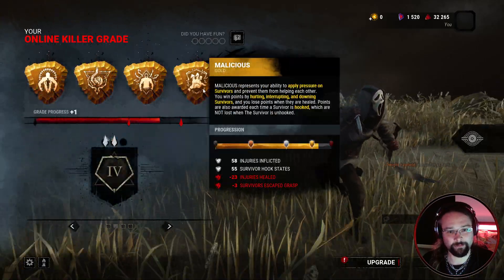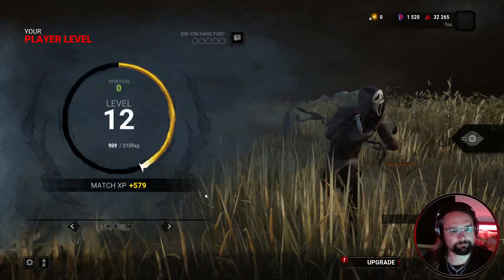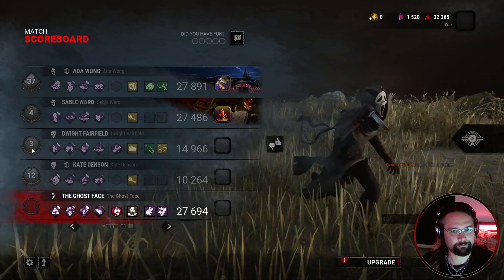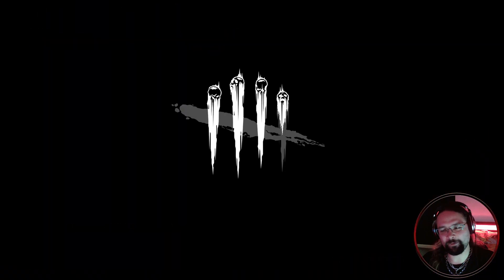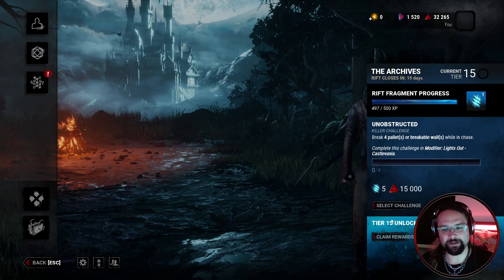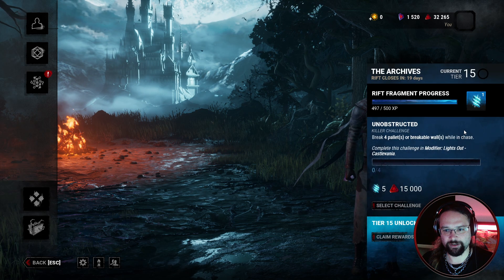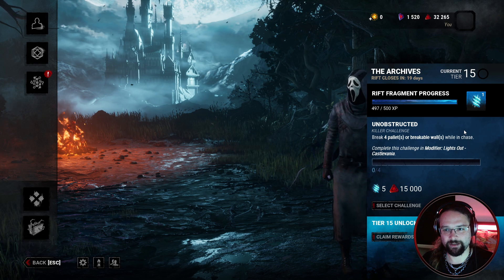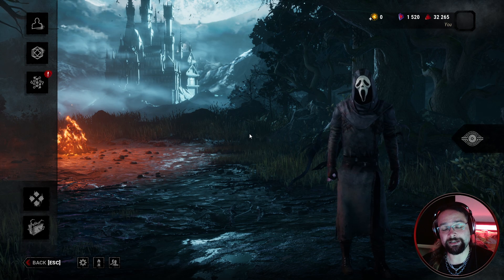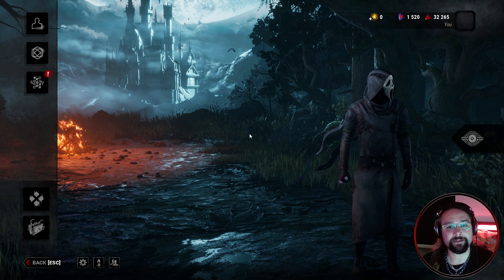Hey! I will take four golds. Oh, look how close we were. And how good were these lot? I've still not prestiged yet. Ada Wong - they probably did seem the best out of them, but still, I don't understand the gameplay. Why they were just running in front of me and taunting me. Anyway, break four pallets or unbreakables while in chase. Complete this challenge in modifier lights at Castlevania. I might have to go for the modifier. I don't know what the difference is going to be, but that's where we're leaving it for today's episode. Thank you very much for watching. If you've enjoyed the video, feel free to leave a like. Don't forget to subscribe if you'd like to see some more, or comments and feedback greatly appreciated, as always. And other than that, I'll see you guys next time. Cheers!